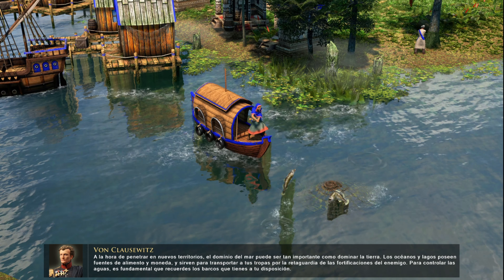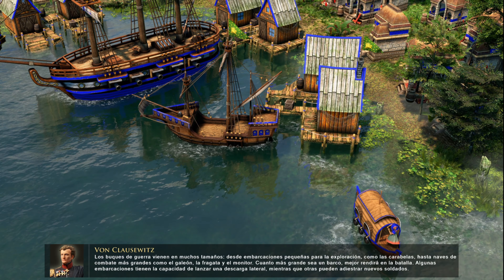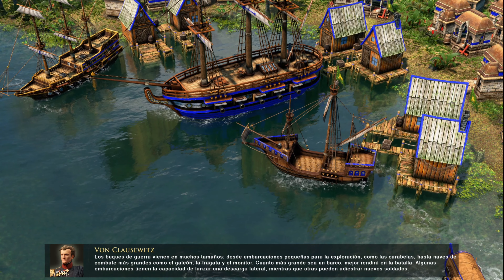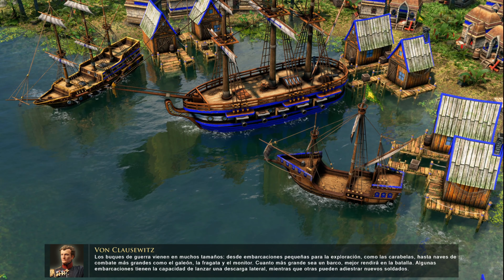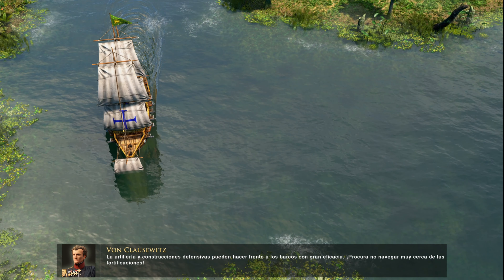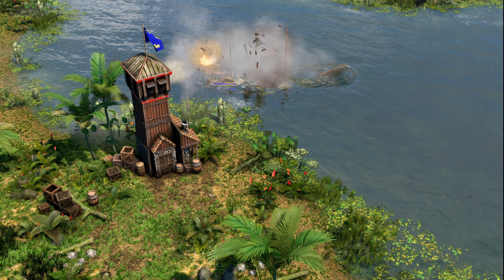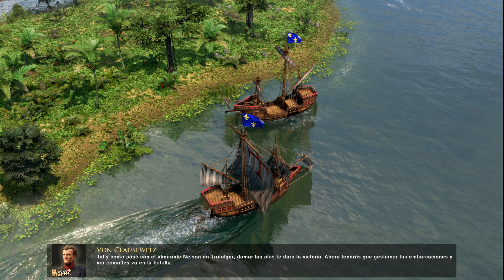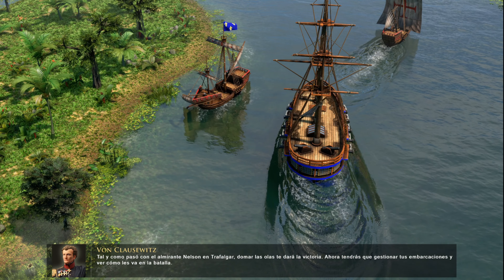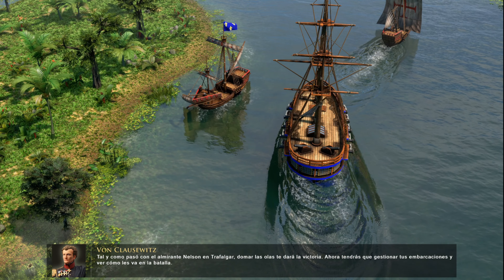When foraying into new territory, mastering the sea can be as important as dominating the land. Oceans and lakes can hold sources of both food and coin, and be used to transport your troops behind enemy fortifications. To control the water, it is important to remember which ships you have at your disposal. Warships come in many sizes, from small exploration vessels such as the Caravelle, to larger combat ships such as the Galleon, Frigate, and Monitor. The larger a ship is, the better it will perform in battle. Some ships have the ability to launch a devastating broadside volley, while others can train new soldiers. Defensive buildings and artillery are able to combat ships very effectively.